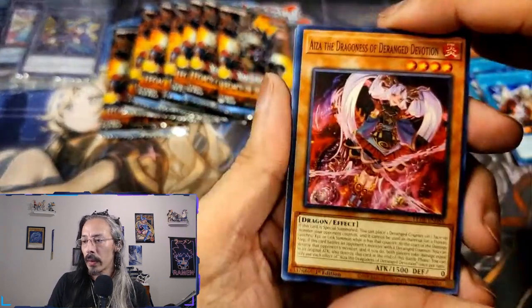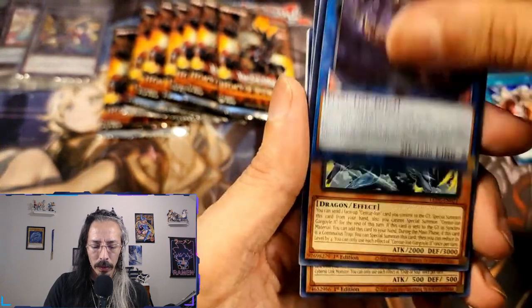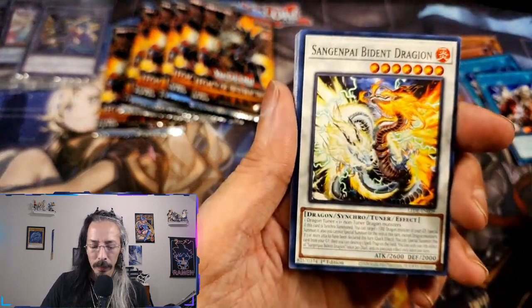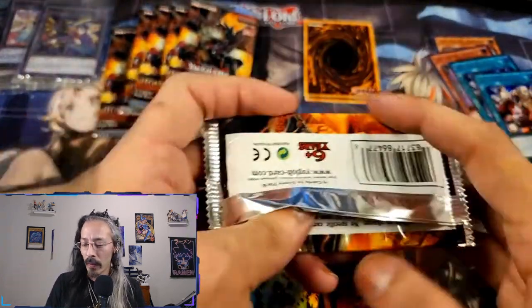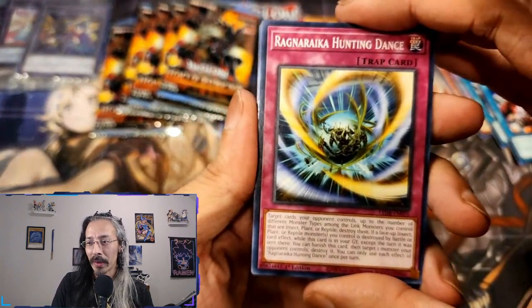Ragnarika Refrain and Battleguard Echoes. I would like to open some more Phantom Nightmare, some more Maze of Millennia — there's a lot of stuff I really want to keep opening. Cooling Embers, Skeletal Soldier, Gargoyle, and another Code of Soul. Sinful Spoil Struggle, the second Sangen Pi, Zoma — wait, I see something shiny back here! Oh, we are going to leave that right there. You know what, it was destiny — it was destiny, Heart of the Pack.